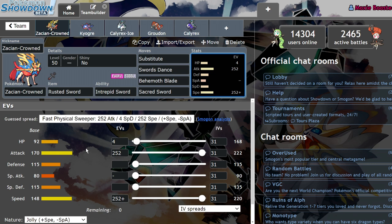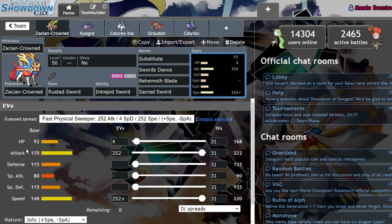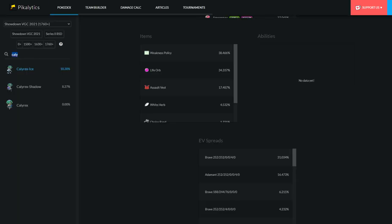It's almost incentivized for the opponent not to Dynamax in front of Behemoth Blade if it's outspeeding you, since even if you resist Behemoth Blade, it's doing the same amount of damage as a non-resisted move — which is kind of crazy when you consider this thing is at +1 attack. Plus 1 coming off a 170 base attack is insane. Zacian also really enjoys pairing up with a variety of Pokemon, especially Thundurus.